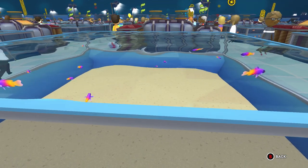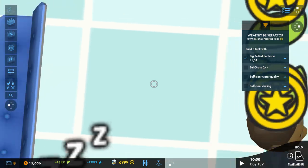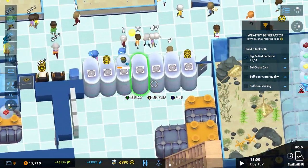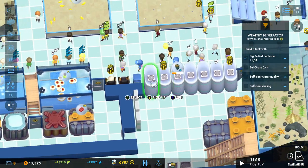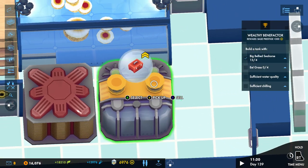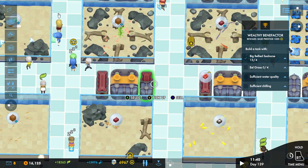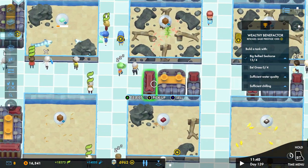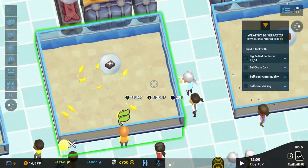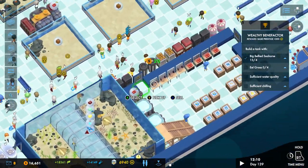I just put tanks everywhere. A lot of the times the game wants you to hide the filter and stuff because some guests don't like to see it, but it makes the game so much harder since your staff take longer to reach it for repairs. I have some stuff hidden in the back, but later on you can buy bigger equipment that saves a lot of room and provides better filtration. It really doesn't cause that much of a problem having it out, so don't worry about it.